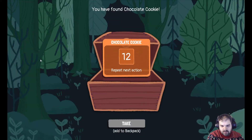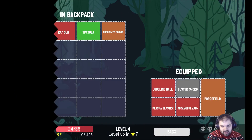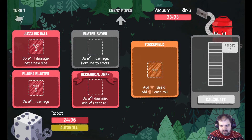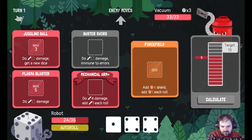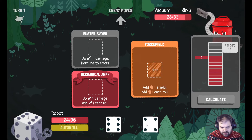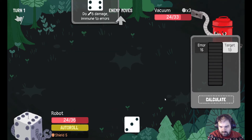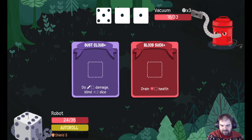Gonna heal. Take the chest — Chocolate Cookie. I'm not gonna use that actually. I don't generally like using the ones with the particular countdowns. We got a 6 — nice. That was a nice turn there. We got 5 shield and did 15 damage.